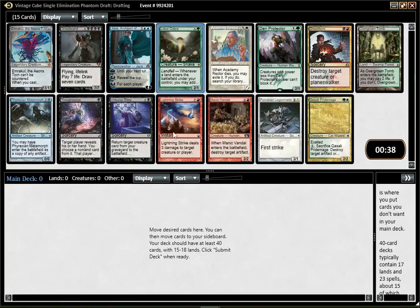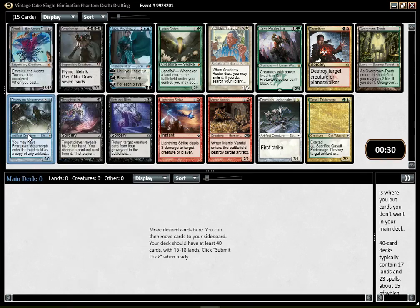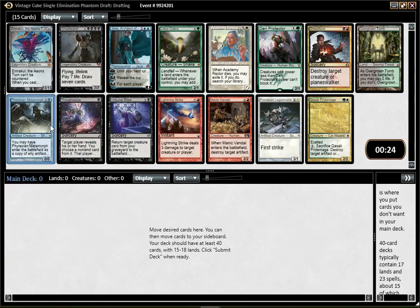Lotus Cobra is decent. Soltis is a pretty good card, especially if you are playing Reanimator because you can target yourself. Phyrexian Metamorph, I think, is an amazing card that's fairly underrated. By playing that you can counter people using Show and Tell and stuff like that — you can even beat them.